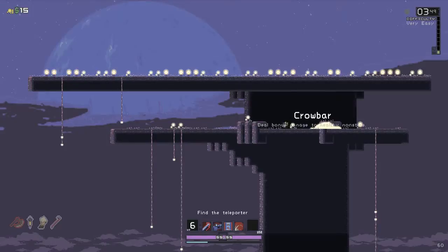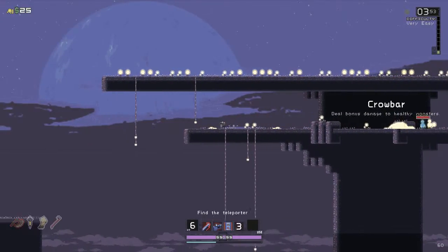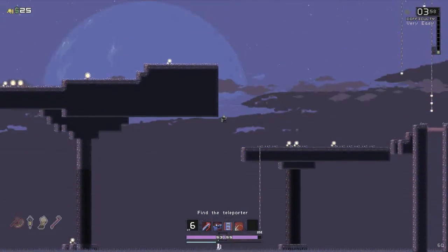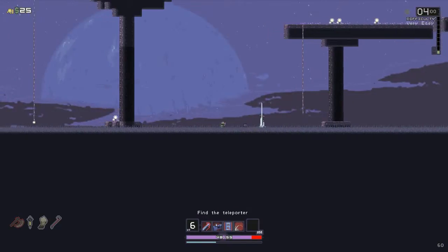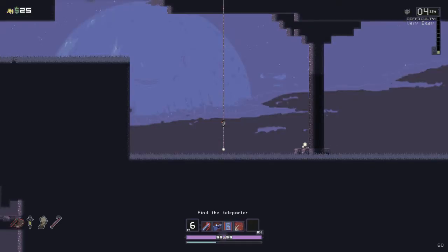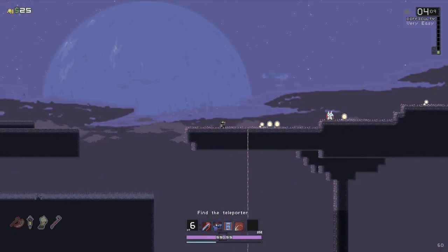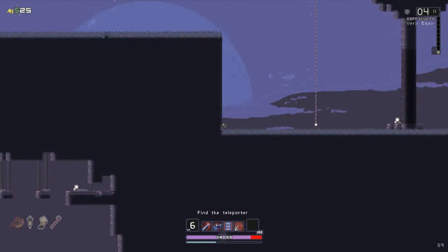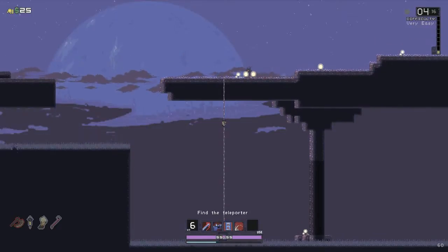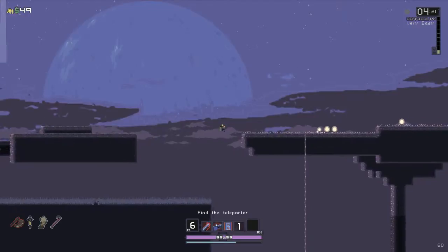We can get ourselves the first crowbar, and he doesn't have enough jump to get up there. Still have to find out what artifacts I'm missing and what to go for. The move speed on this guy is just atrocious.